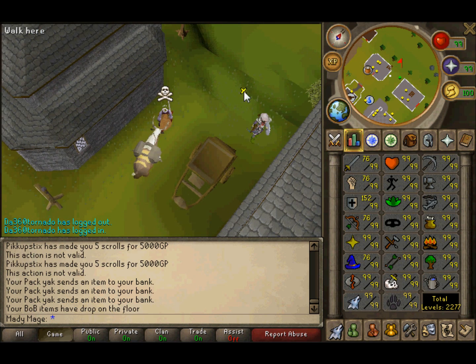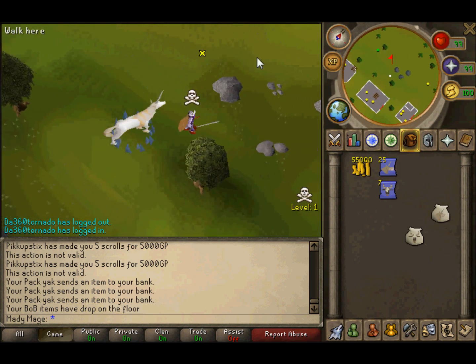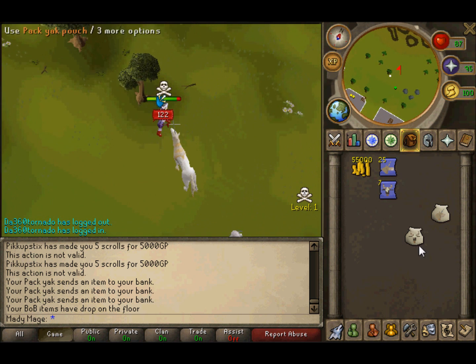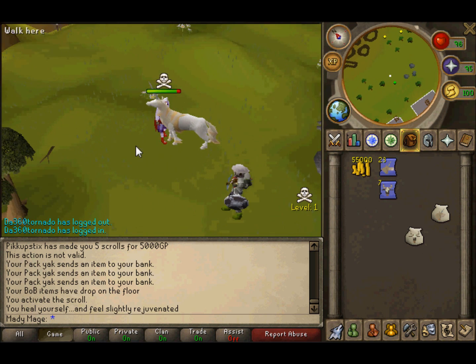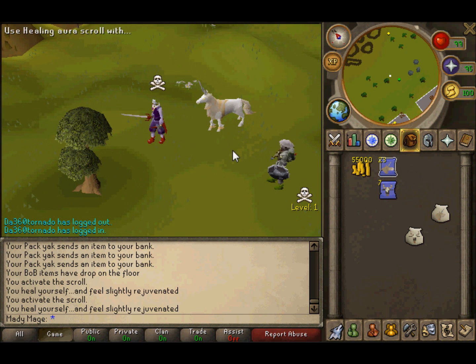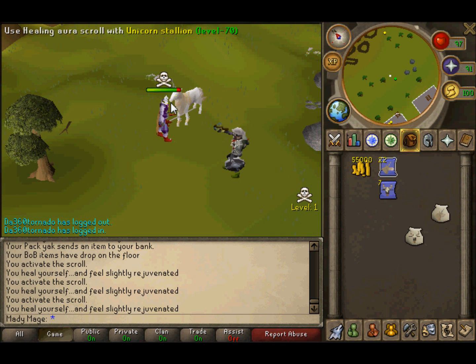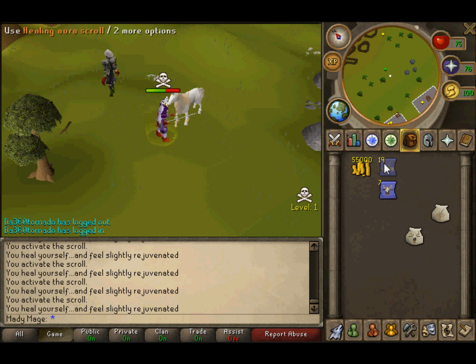Now the unicorn stallions work as well. If you use the scroll on your unicorn it will heal you 9 HP, so you can just keep attacking and keep healing. You can pretty much just keep healing — it's only 9 HP per heal, but you can do slayer tasks and stuff like that. Depending on how fast you click is how fast you can heal.